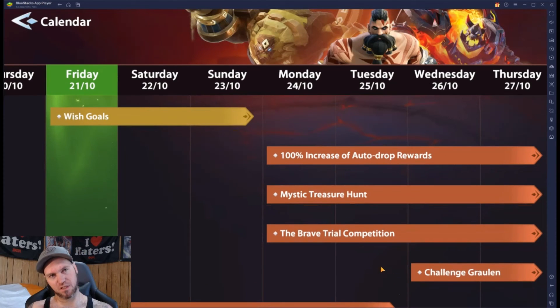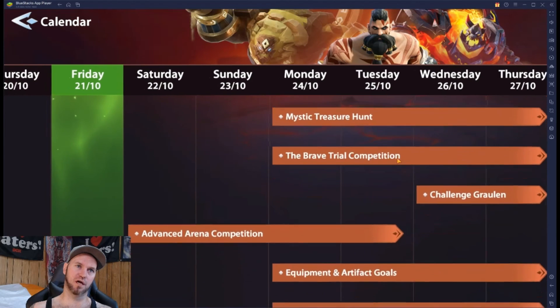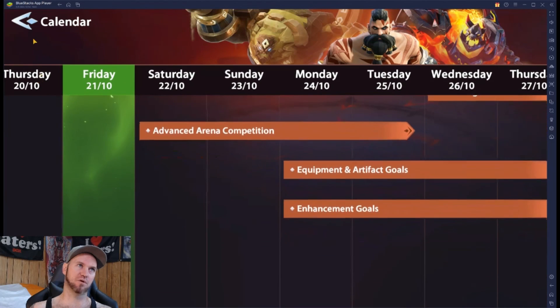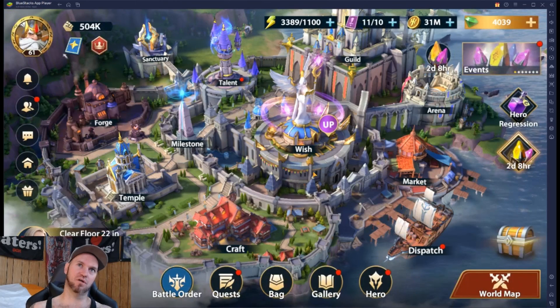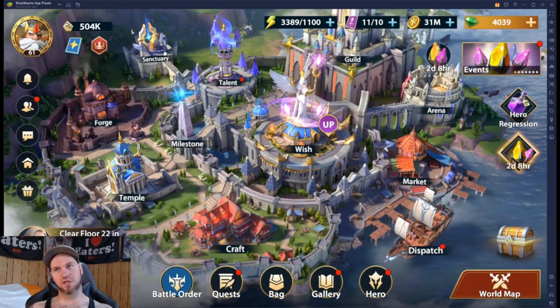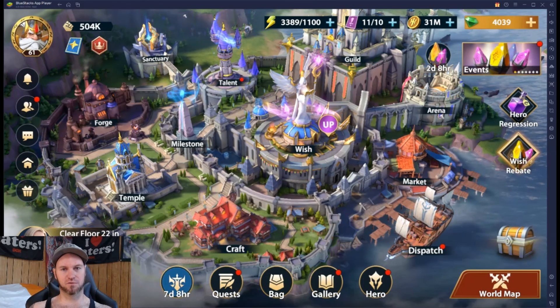The events we're going to be looking at for Monday: 100% increase in auto drop, mystic treasure hunt — that one I'm going to do a video on, it's really hard and I'm not a big fan. Mystic treasure hunt, brave trial is going to come back around, and we'll have equipment, artifact goals, and enhancement goals. Make sure to get those good heroes out this week — have fun with the game, hit the like and subscribe, thank you.